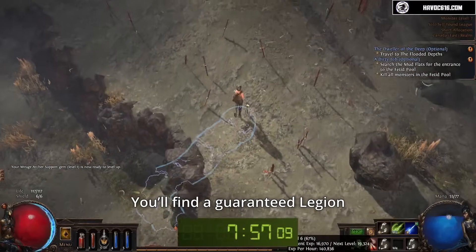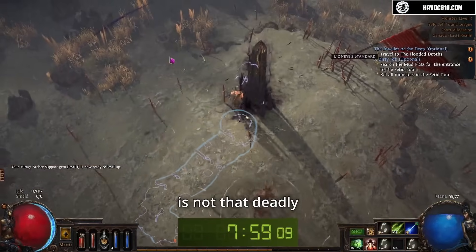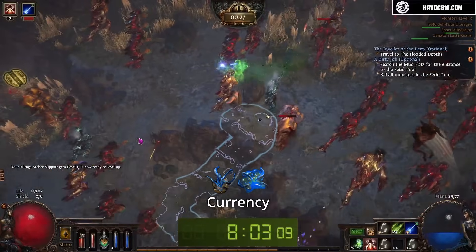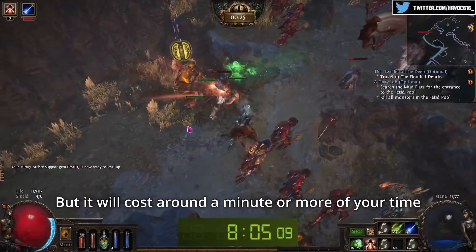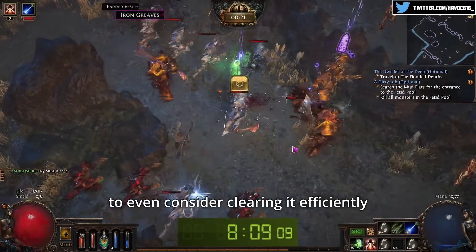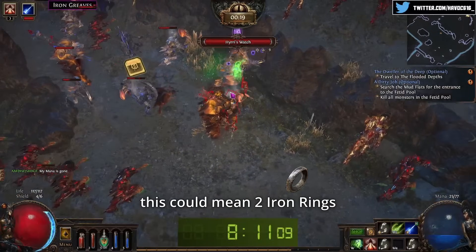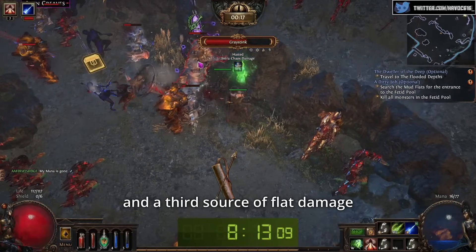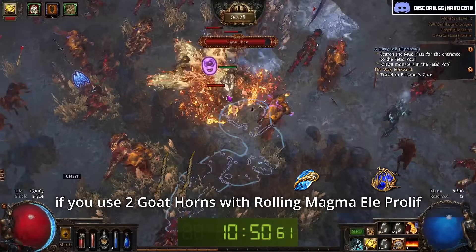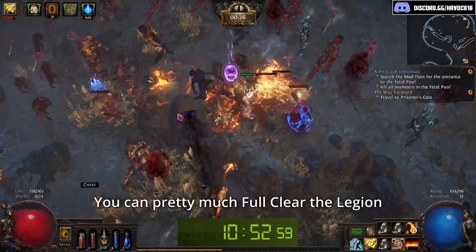Dashing towards the Climb, you'll find a guaranteed legion, which surprisingly is not that deadly. As you clear it, you can get tons of items, currency, and potentially a full level. But it will cost around a minute or more of your time, and requires strong gear in advance to even consider clearing it efficiently. For example, on a Ranger this can mean two iron rings and a third source of flat damage, which can be hard to achieve at that point. Whereas on a Templar, if you use two Goathorn flasks with Rolling Magma and Prolif, you can pretty much full clear the legion.